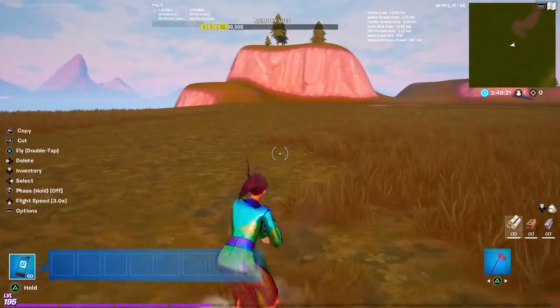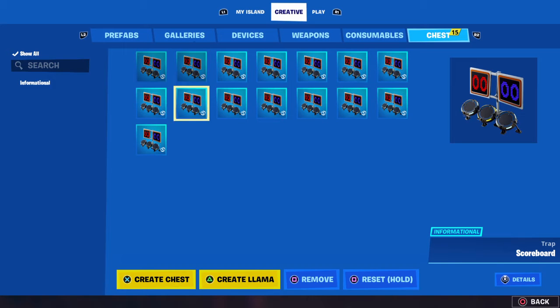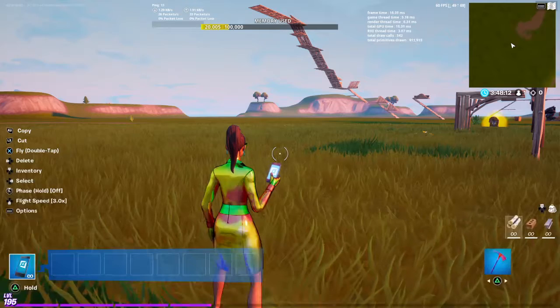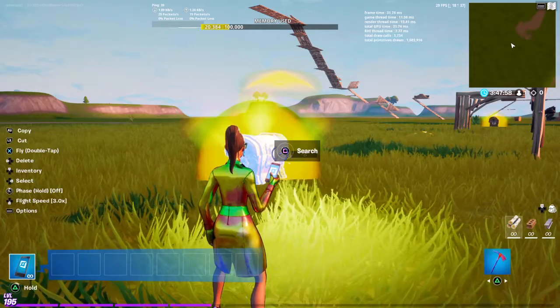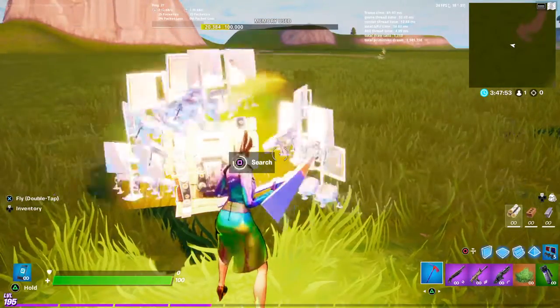Next thing, you've got to fill up the chest bar with all scoreboards. Scoreboards are going to be found in devices right here. Now you make a ton of chests just full of scoreboards. Once you're done with that, you've got to search all of these to get a full inventory of scoreboards.